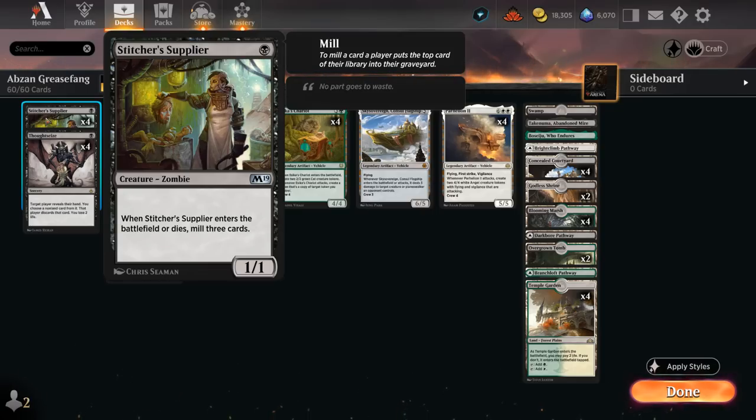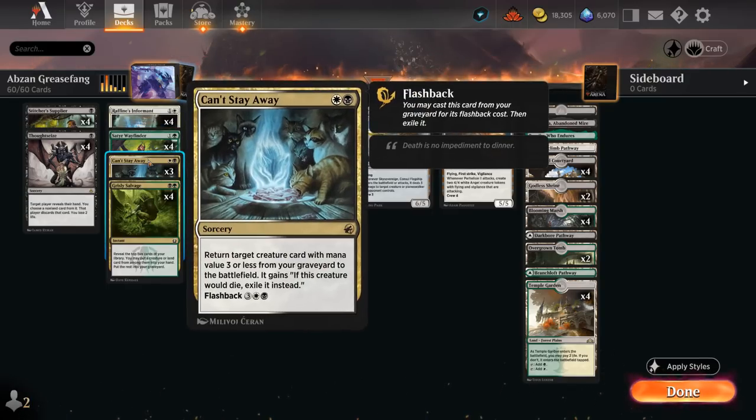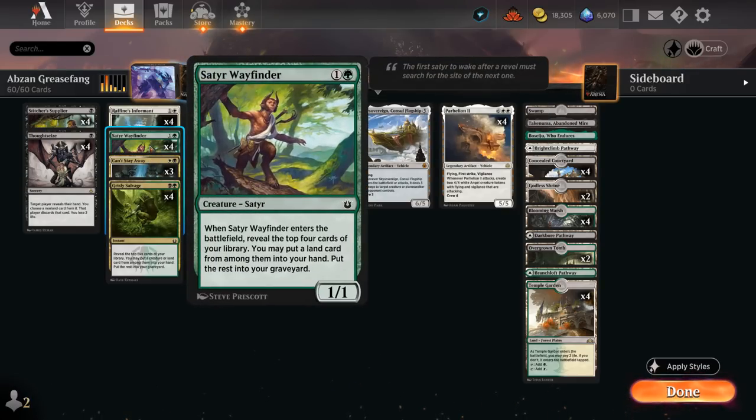We've got several ways to mill additional cards into our graveyard. Stitcher Supplier is a 1/1 that when it enters or dies mills three cards, so we're happy to chump block with it early to fill our graveyard and hopefully find Parhelion. We've got four copies of the new Satyr Wayfinder added in the latest Explorer Anthology — a 1/1 that when it enters reveals the top four cards of our library, puts a land card into our hand, and the rest into our graveyard. We have a relatively low land count so Wayfinder is perfect for hitting our land drops, especially if we need to get to five to flash back Can't Stay Away, while putting additional cards into the graveyard.